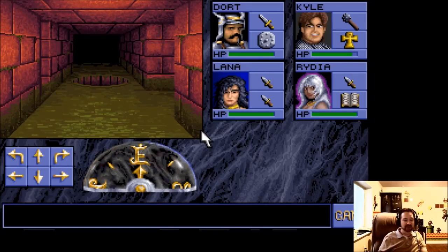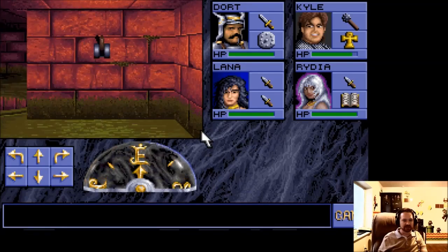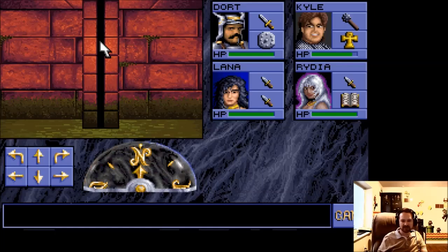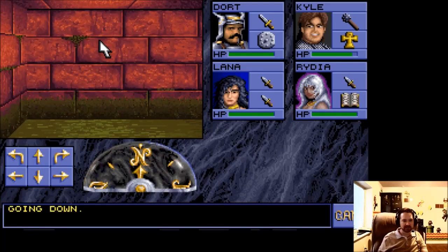That looks like a deadly little pit. Saving often, boys and girls — in any Dungeons and Dragons game, that goes without saying; it's the best spell in the game. We've got a little lever to pull right there, and we've got another ladder going down once again. It looks like that one's clearly going down.